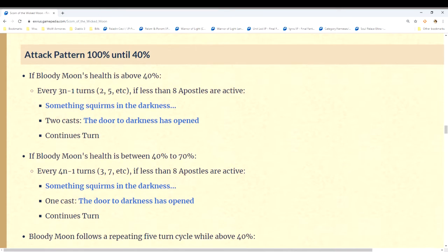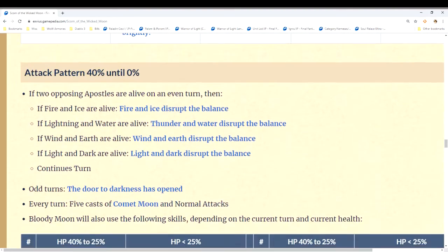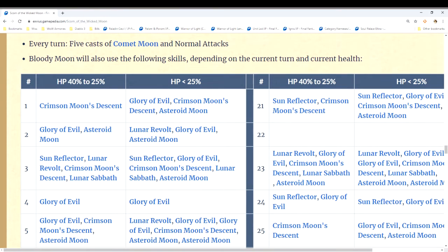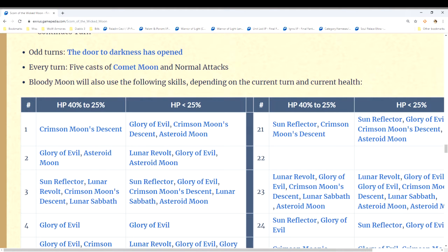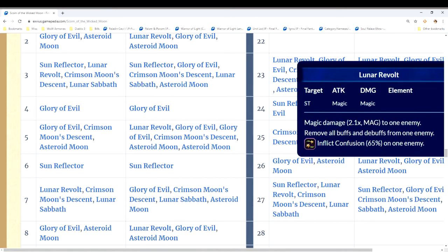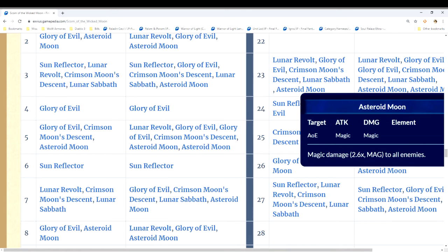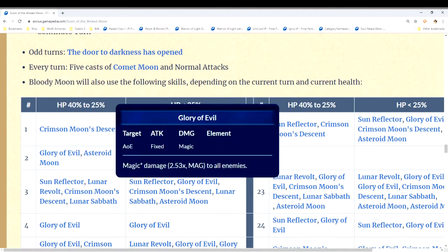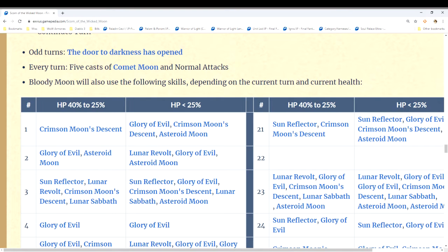This boss does a considerable amount of damage and it's really hard if you're not prepared. When the boss goes below 25% HP it changes its attack pattern yet again, making it a lot harder. So if the boss is below 25% and we're on turn 26, it'll cast a spell, do a fixed AoE magic attack, then a magic attack you can cover. If the boss is between 40% and 25% use the left chart; if it's less than 25% use the right chart. Figure out which turn you're on, check the boss's HP, and set up accordingly.